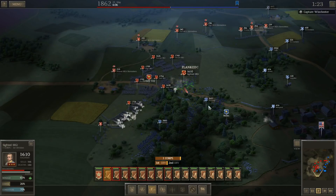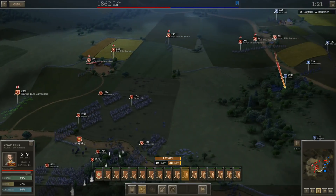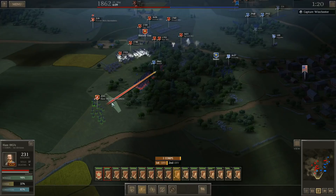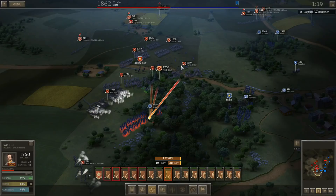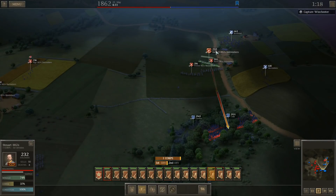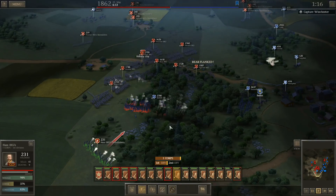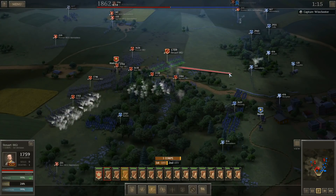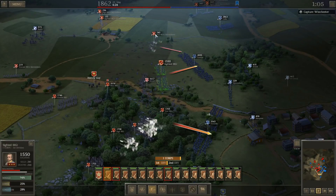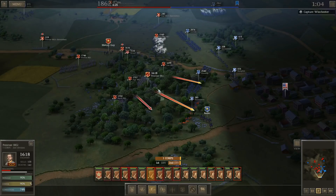I went in to start making my move into the woods and he charged right out of the woods at me with one of these big 3,000-man brigades. He's also got these really pesky cavalrymen riding around in my rear that I've got to be constantly careful of. He's being super aggressive, which is actually fine with me because that hopefully allows better opportunities to inflict casualties on him even if it means more casualties for me.